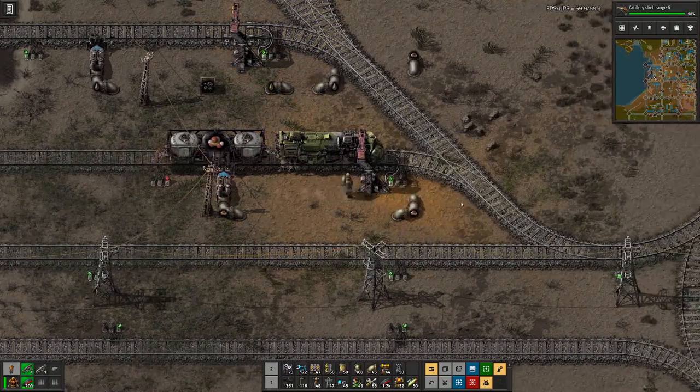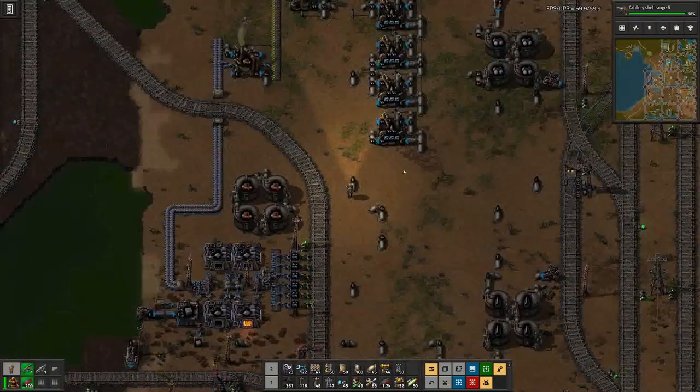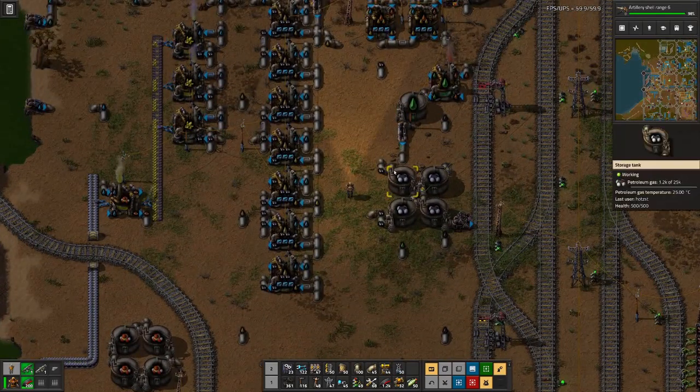For these ones it's a bit more difficult because the storage tanks are not right next to where we want them. So what we will do is add a bit of pipe going there.